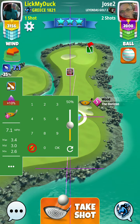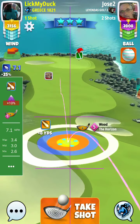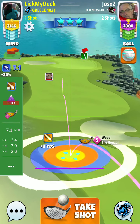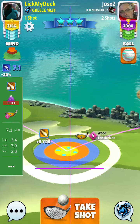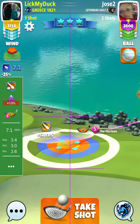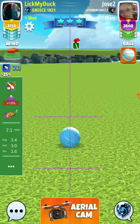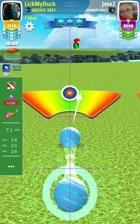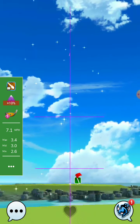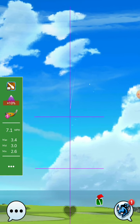7.1 plus 10% — maybe with one and a half backspin we will go a little further up with the drive. 3.4 and a little bit of overpower.